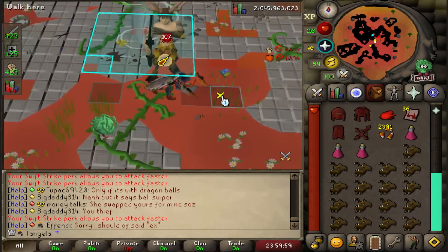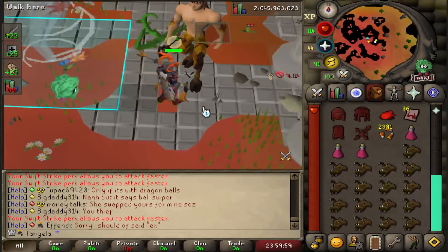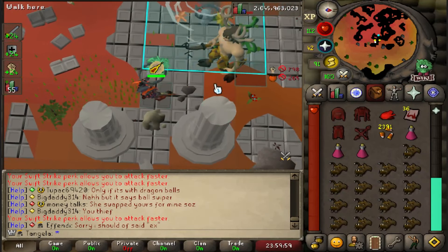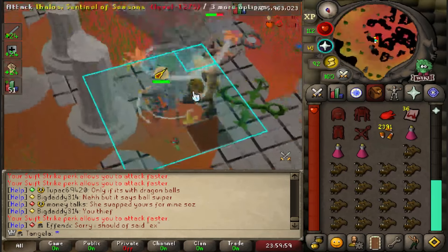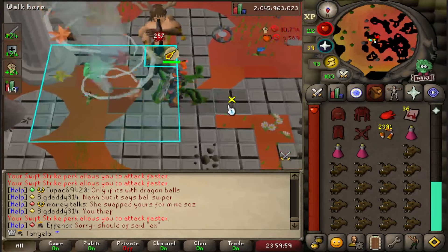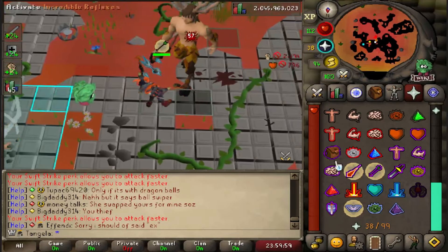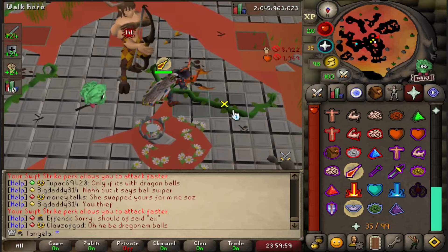Then we're just walking him three tiles, then clicking on him. Once we're here, we play mage — we're going to click right here and then here to start walking the other way. I didn't do the best job explaining this during the kill, so I'm going to try to explain it more clearly now.